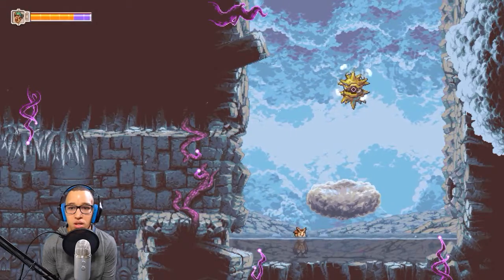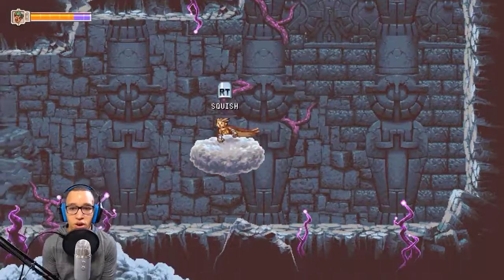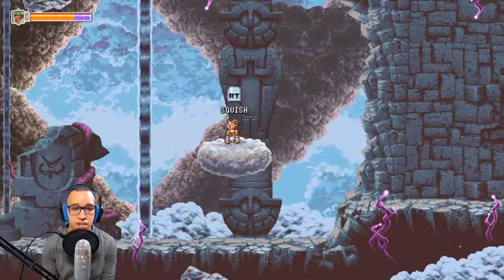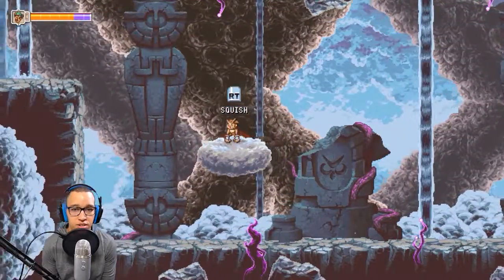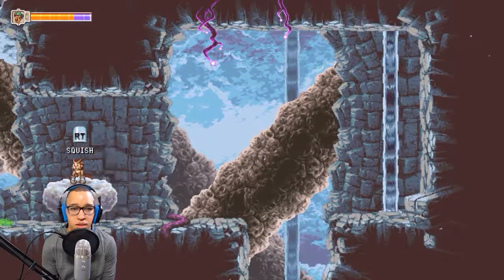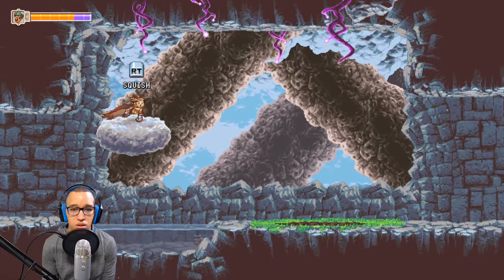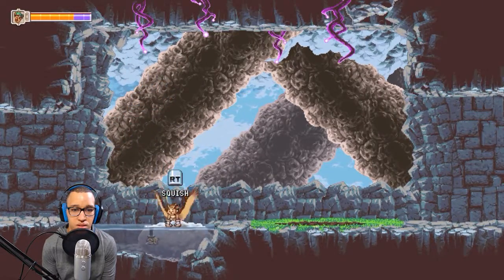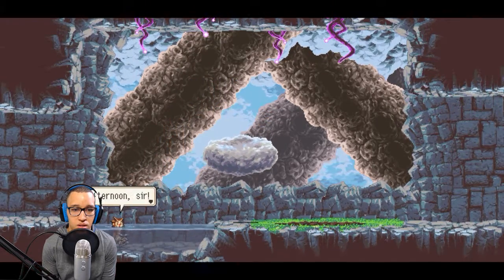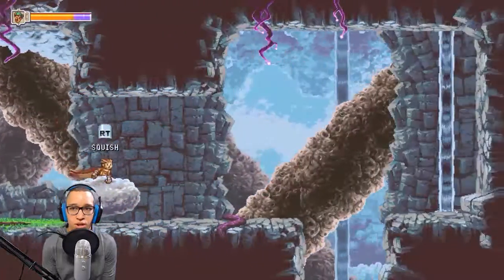What if I grab this cloud? I can literally lift bodies of water with the cloud! So maybe I can bring it back to the sad fish — maybe he'll be happy if I pour some fresh water on him. Nope, still just as sad. All right, well I tried. I was trying to be a good Samaritan — a good owl, I'm supposed to be like the protector of the weak or whatever.